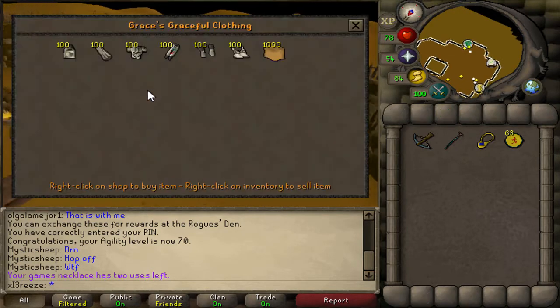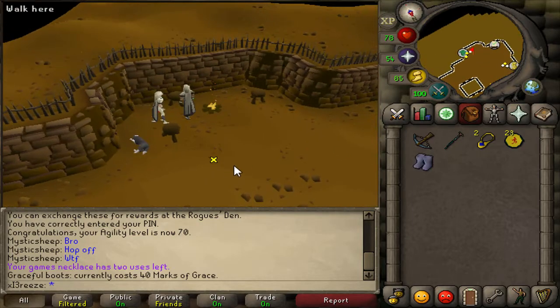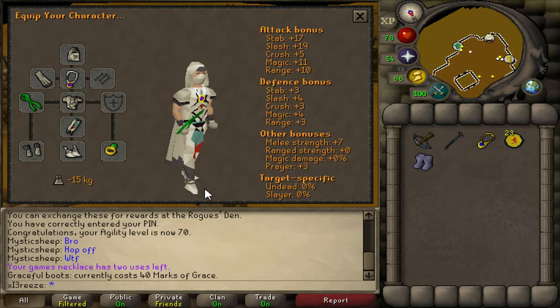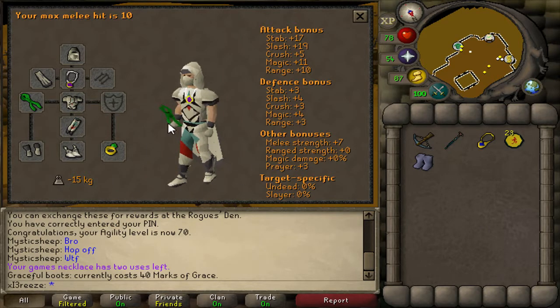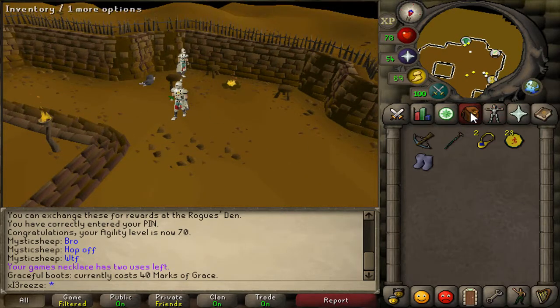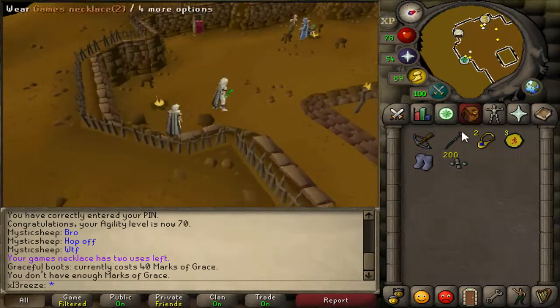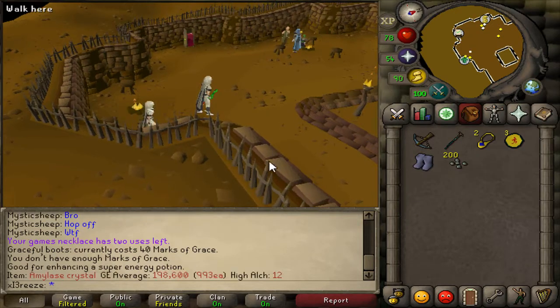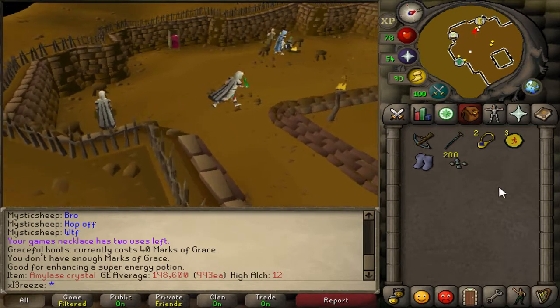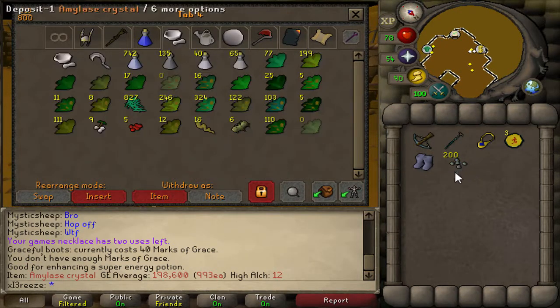Before I go do my farm run I'm going to buy the last piece of graceful - the boots. There we go, we've finally completed full graceful, it's taken so long. We now have the minus 15 kilograms weight reduction. I'm also going to buy two packets of marks of grace because we'll probably need these in the future - they're worth almost 1k each, so 200k just from doing agility. We can either sell these or use them on potions.